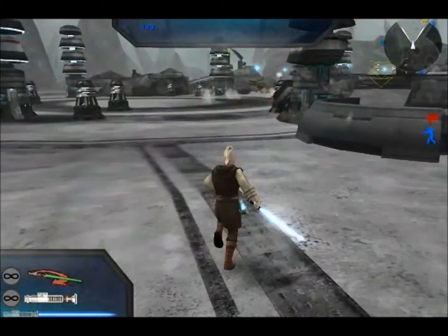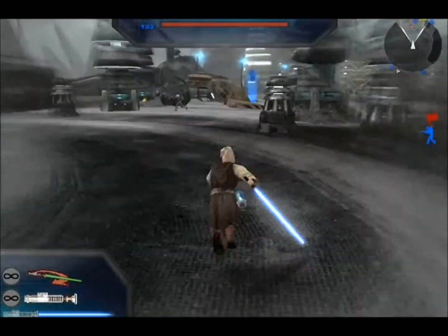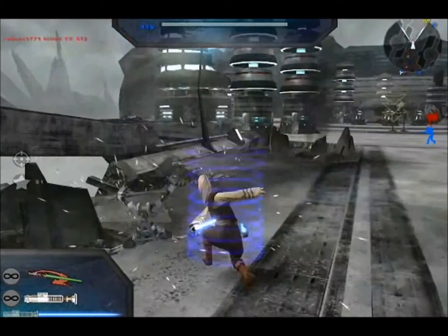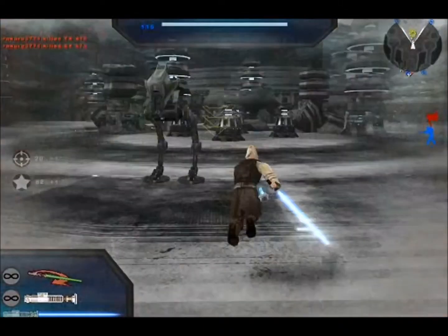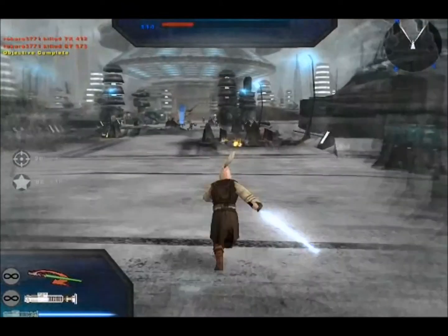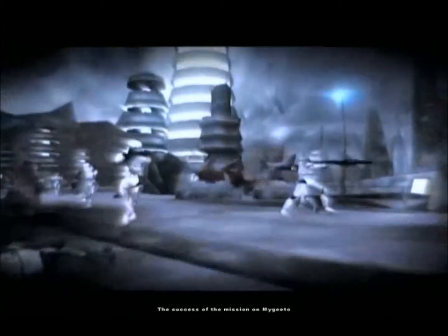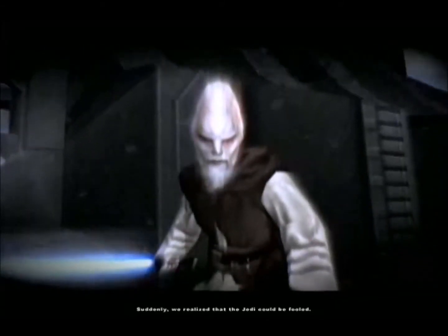Oh shit, whoops — I'm being shot at by a tank. I can see the dropship. Well, hello there. Nicely done, gentlemen. Your work here today has made the Chancellor a very happy man. That's a nice freeze frame right there. The success of the mission on Maikido was something of a revelation for the men of the 501st. Suddenly we realized that the Jedi could be fooled. And if they could be fooled, they could be killed. Dun dun dun.